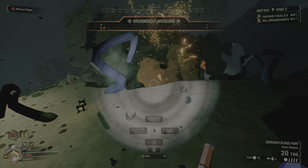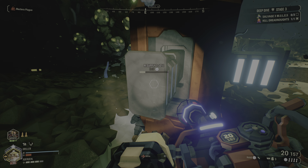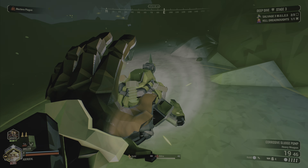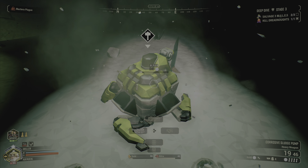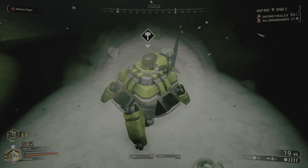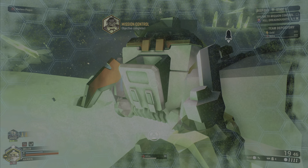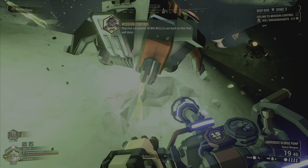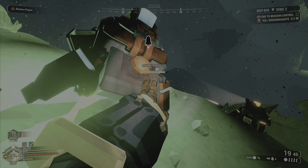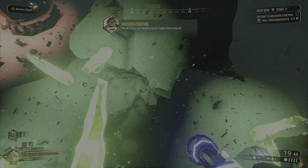Go ahead and damage the dreadnought when the damage phase comes up, however you can, then move on to the salvage part of the mission. Unlike stage one where you had two mini mules, this one has three mini mules. Just like before, listen and look for the indicators, get those legs, scan the mini mule if you have to, and put them back together. Once you've taken care of the dreadnought and all three mini mules, you can send them back to the derelict drop pod — if you're not sure where it is, just follow the mules back.